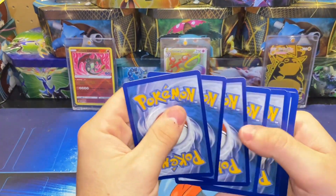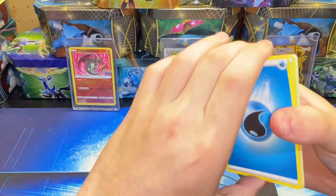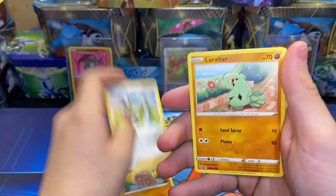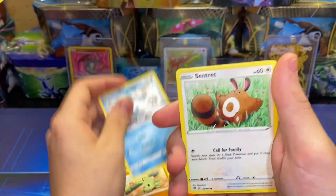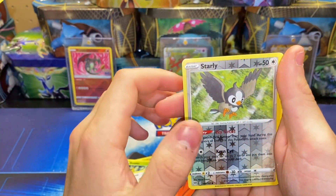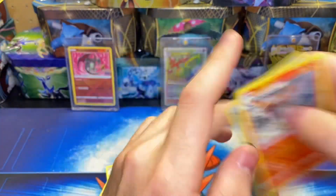One, two, three, four to the front. We have a Water Energy, Old PC, Dub Trio, Pokemon Breeder's Nurturing, Larvitar, Darumaka, Skvwovet, Starly. For the reverse, and a Paladin Flame non-holo rare.